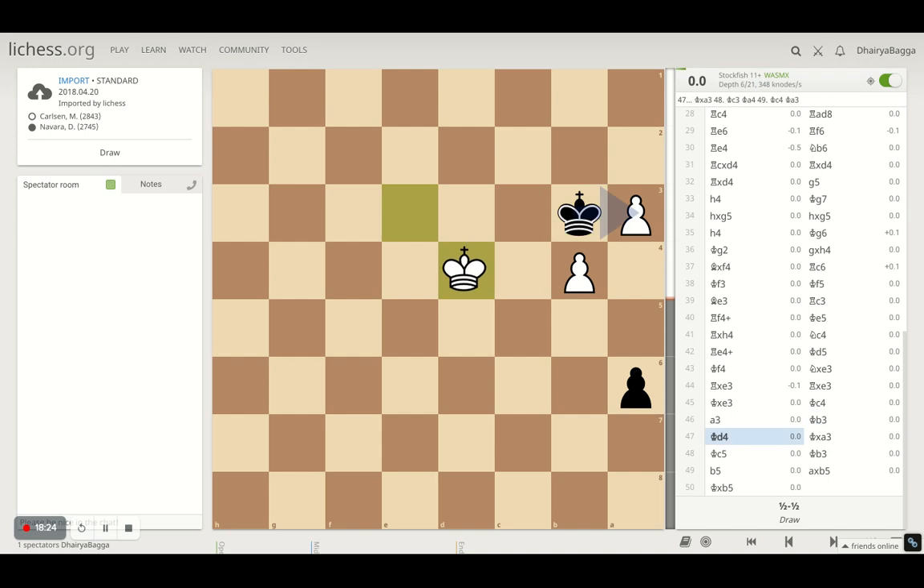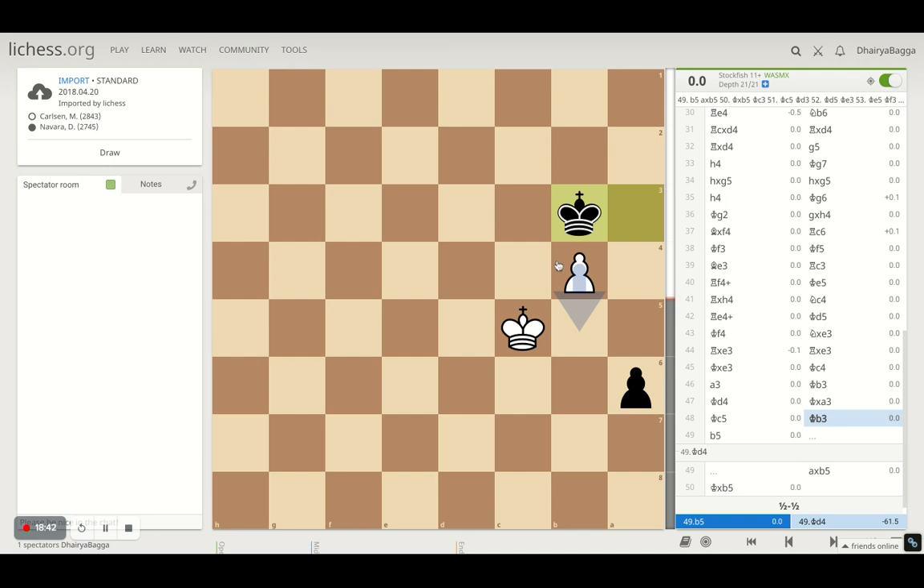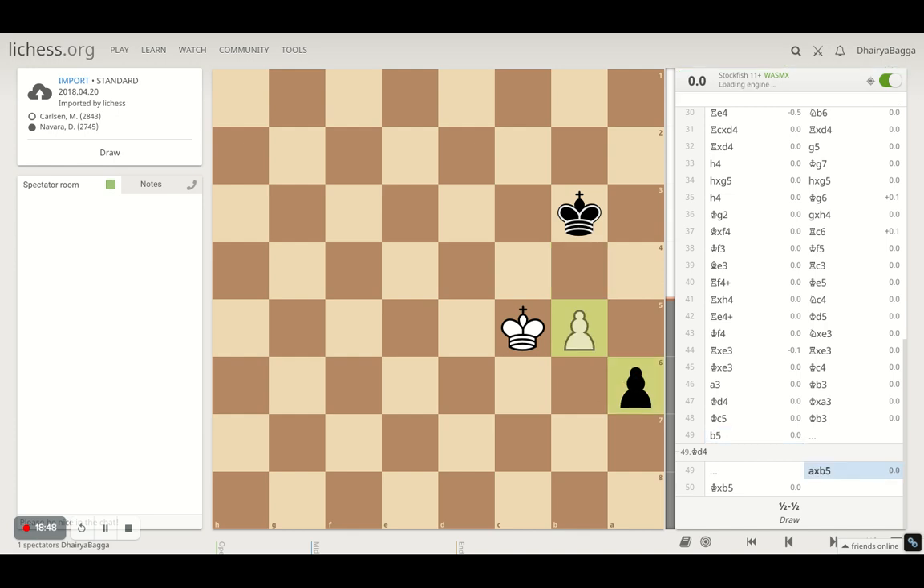White cannot defend his pawn, so Navara takes it. It's a tricky position if you're going for a win — you might sideline something and lose a pawn — but those things don't happen at the grandmaster level. Both players exchange everything, and the two kings stand in the center. It's a draw.